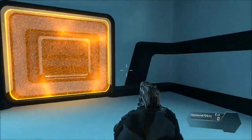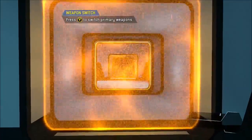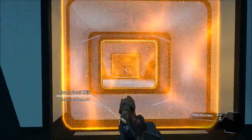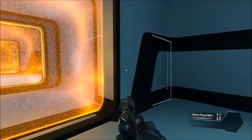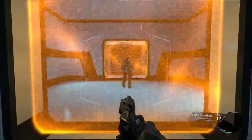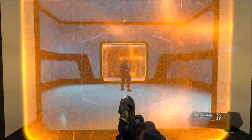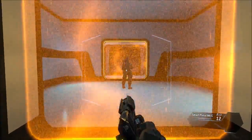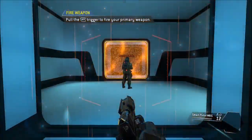Meleeing an enemy from the front can be faster, but carries more risk of death. To continue, please pull your weapon. The weapon is empty. Load a fresh magazine. This is the smart pistol, an auto-targeting weapon. Get close enough to a valid target and the smart pistol will start locking on. Wait for a full lock before pulling the trigger. Use your smart pistol to neutralize the target.